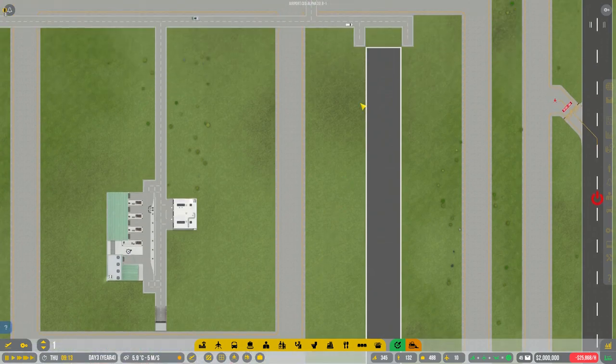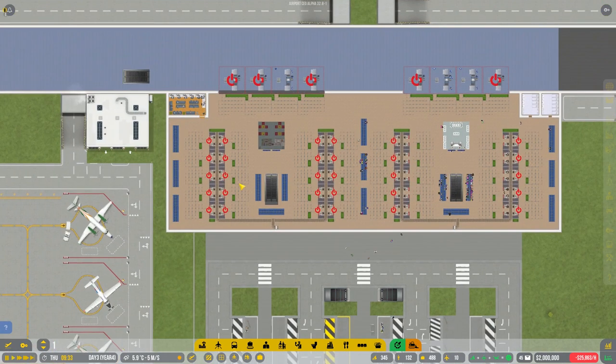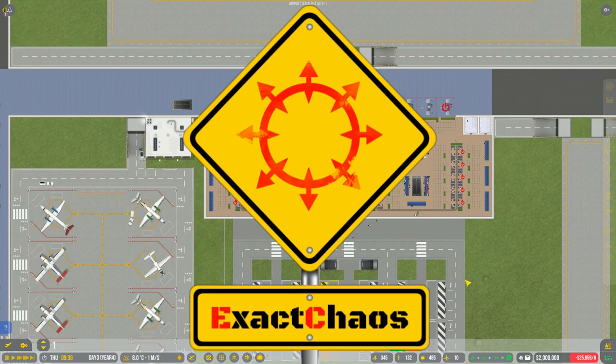If you've enjoyed this quick tips video on how to lay out a basic terminal building with its access roads, hit that like button and tell me what you think down below. Is this the kind of way you lay it out? Is this how you see airports in reality? Have you played around with different kinds of layouts? I'd love to hear from you in the comments. I'll make a few more of these covering basic stand layouts, taxiway layouts, basic baggage handling, and all those kinds of things. Thank you so much for watching, see you next time, bye-bye.